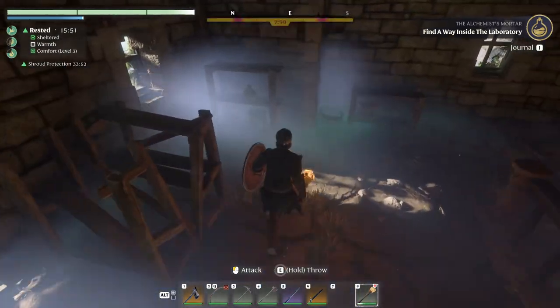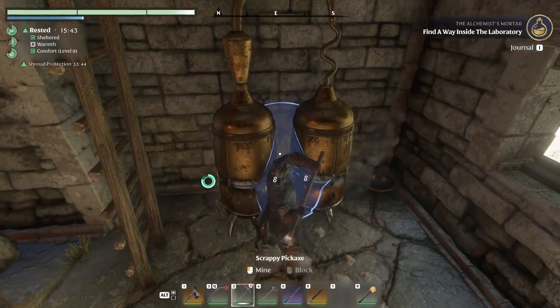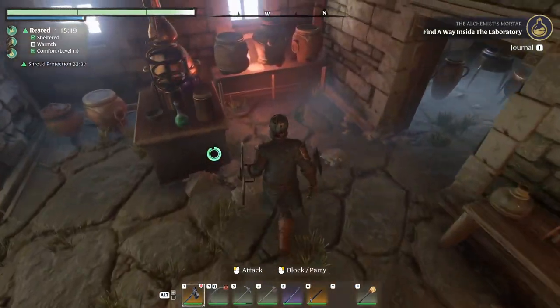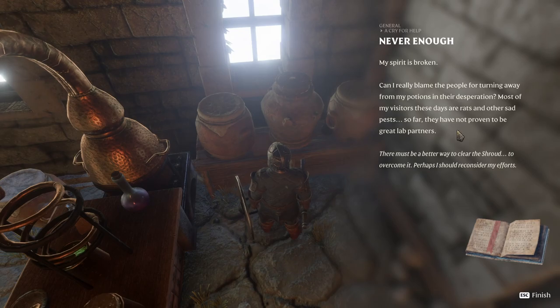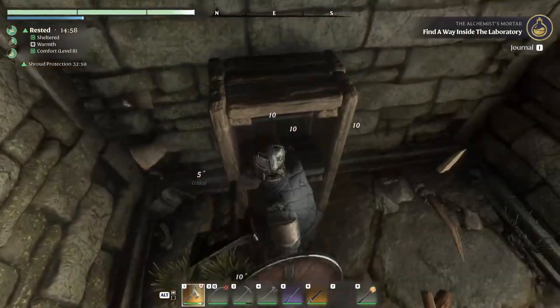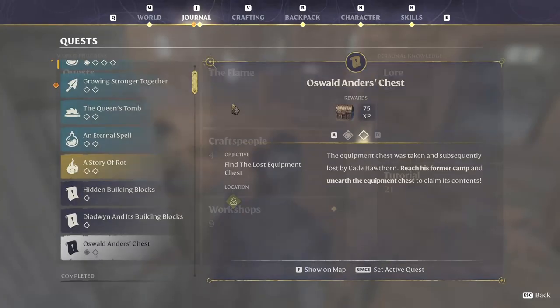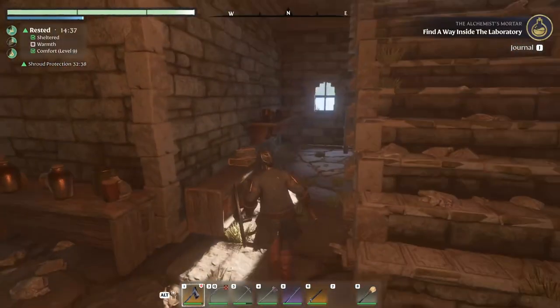So we found the mortar — problem is we gotta get it, but I don't know how. Here's a note: 'Can I really blame the people for turning away my potions in their desperation? Most of my visitors these days are rats and other sad pests. There must be a better way to clear the shroud, to overcome it. Perhaps I should reconsider my efforts.' So there has to be a way to clear the shroud and then close it up. I guess we're looking for a hidden mechanism.